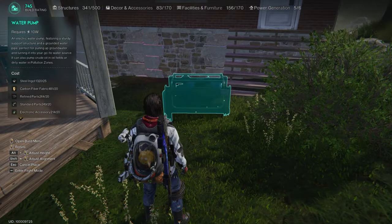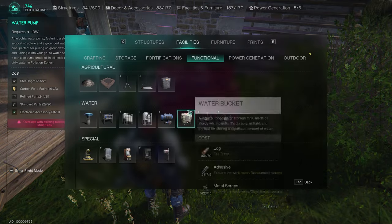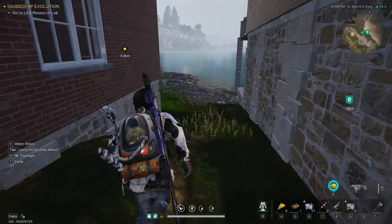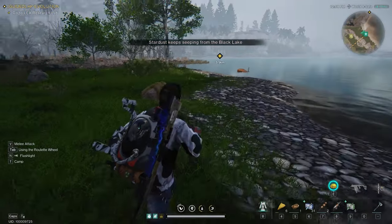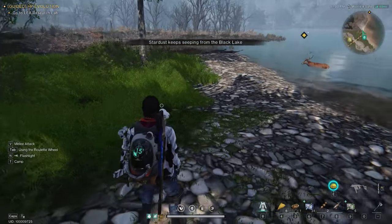First one is the water pump. You have to place this one in a stardust polluted zone, so base location is very important with this one. When your backpack starts beeping, and you get that number on the back, that's the right spot to place these.